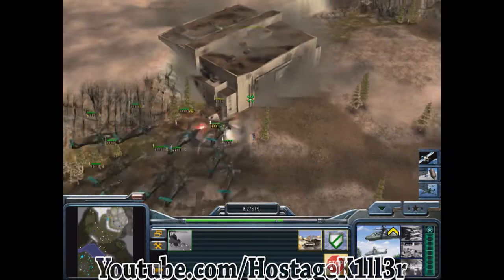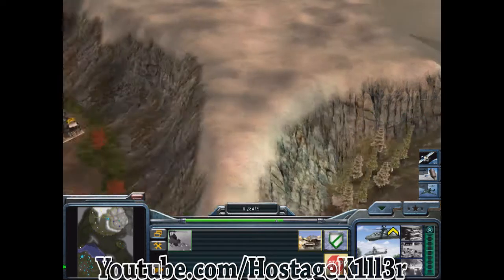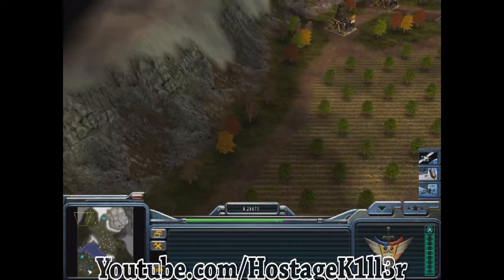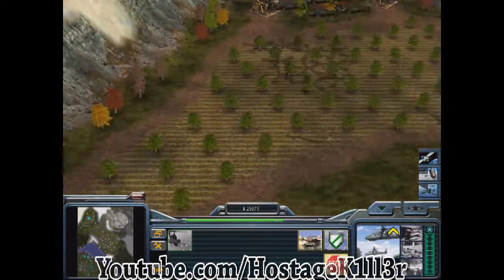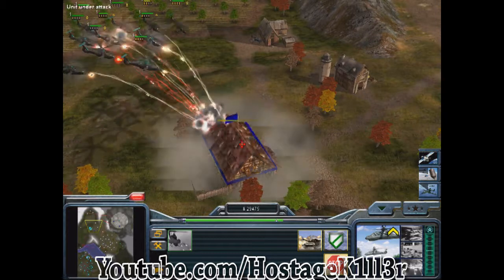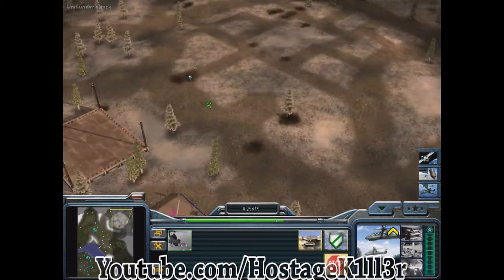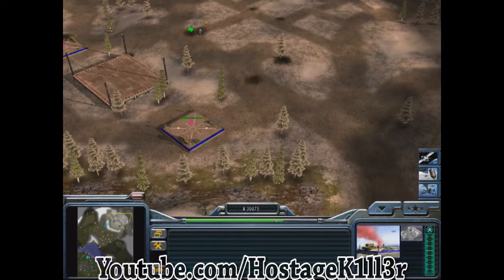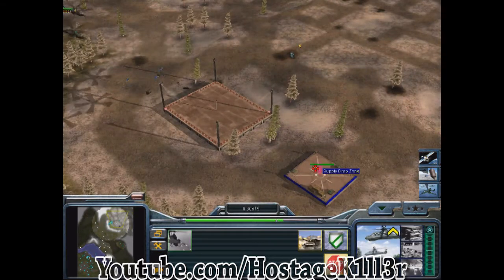Enemy forces approaching the west gate — all forces to the west gate. Yes, sir. Moving to new AO. Target curves are set. In the field. Air covers on the way. You're not stealing my supplies, are you, General? Moving to new AO. Searching clear. What do you need? Where's General? I have a security measure. We're going in.